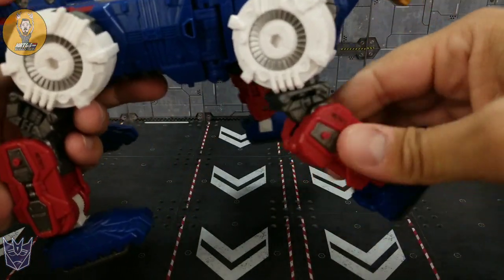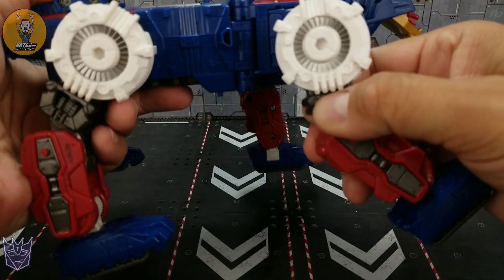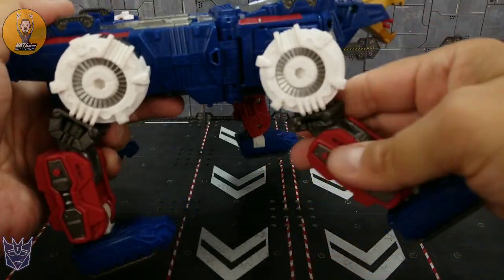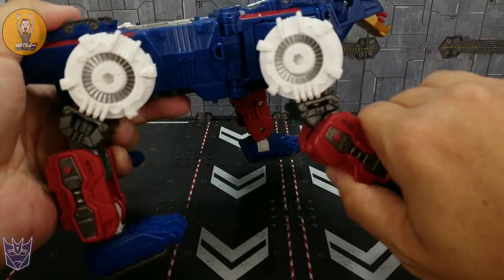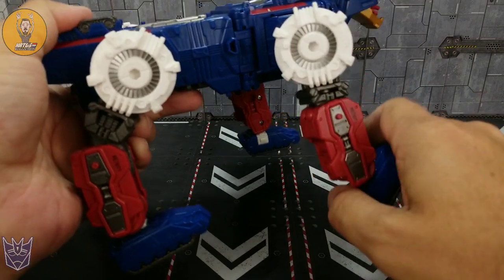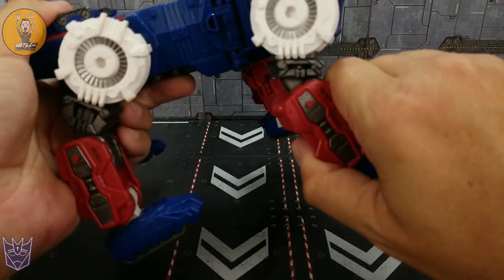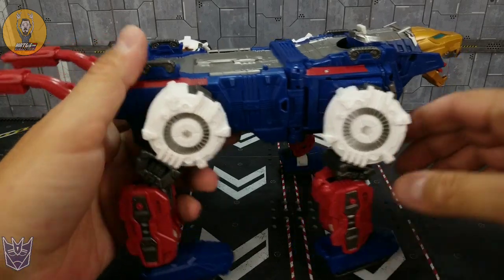There is a full range of motion in each of the legs on nice ratchets, and you get some twist at what would be the upper elbow. Be careful though — they're on a mushroom peg that has slipped off on me a couple of times, but it easily pops back on. You get a nice ratchet at the elbow and a ratchet at the foot, plus some nice ankle tilt. All in all, plenty of articulation from this guy.